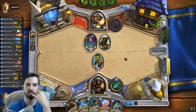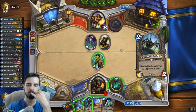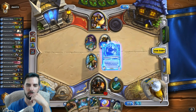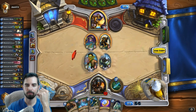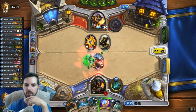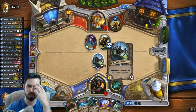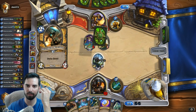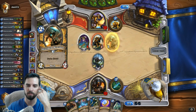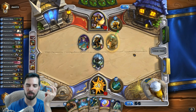I mean it sucks that I'm just going to lose this... Or is he not going to go face? Wow, alright. I'll just do this then, this works good actually. We'll be able to kill that off with this, unless he silences - okay he doesn't. So now we can kill that off and play animal companion.